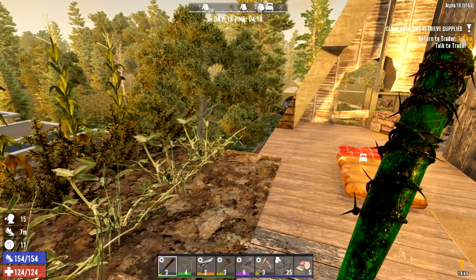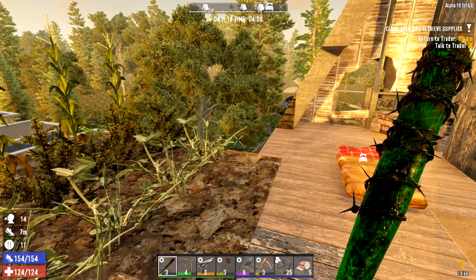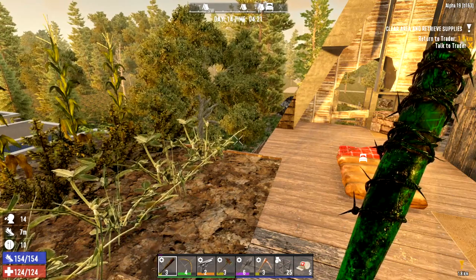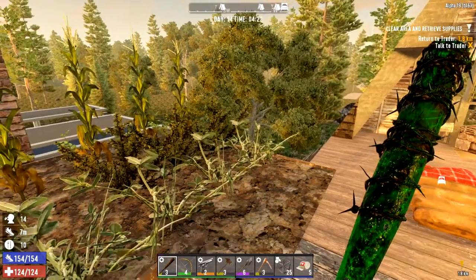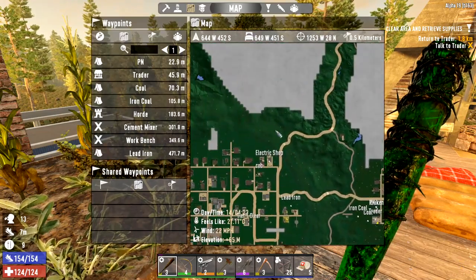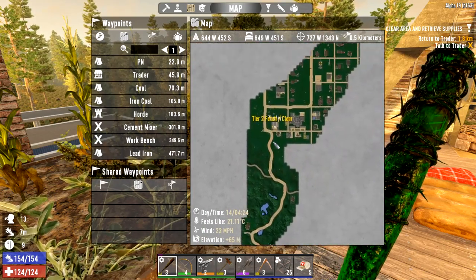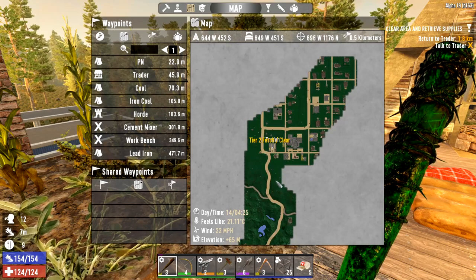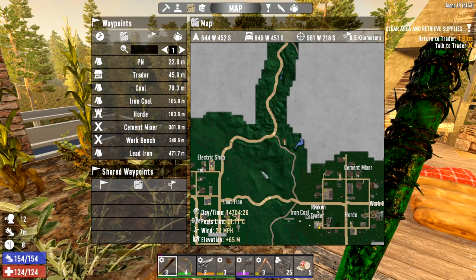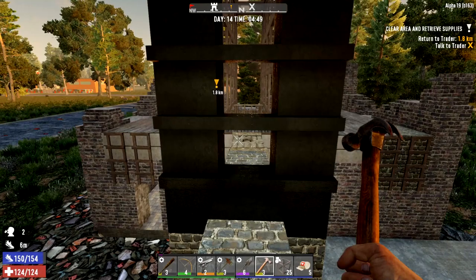Today we've got the horde coming to try and kill us, so we're going to be over at our horde base. We're going to take one last look at that because there was another piece of concrete I wanted to upgrade. Then we're going to head back to the new town to hand in this quest. I also want to do a buried supplies because I want to see if we can work out a way of doing them any easier. Let's get cracking.